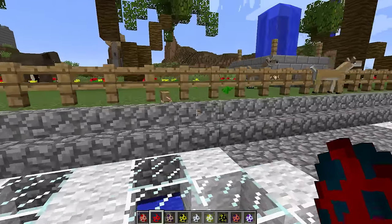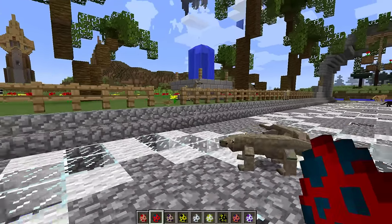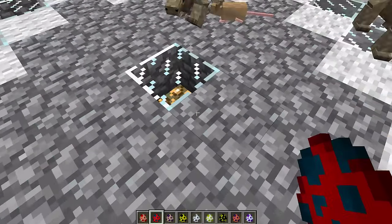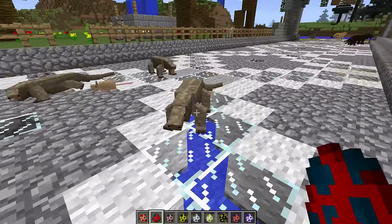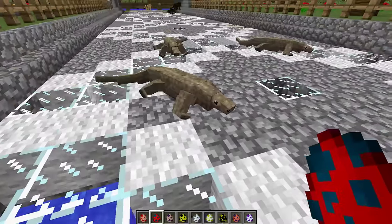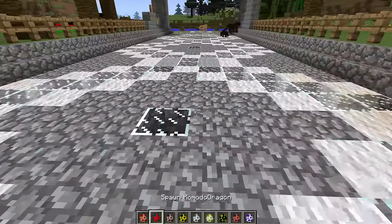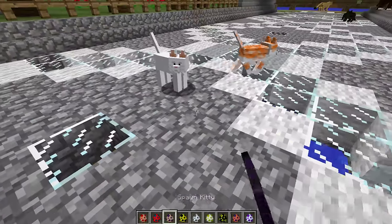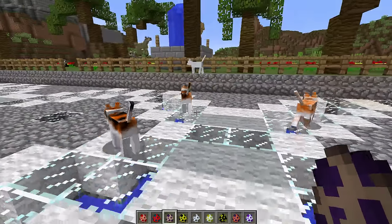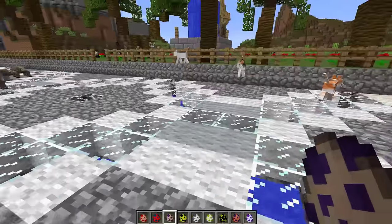Let me go ahead and spawn some komodo dragons — really cool creatures, though I'm guessing they're going to try and kill the deers. The komodo dragons are cool but look how lazy they are — they get flat on the ground when they want to heat up. I also want to spawn the kitty cats — so cute, these can be perfect pets!